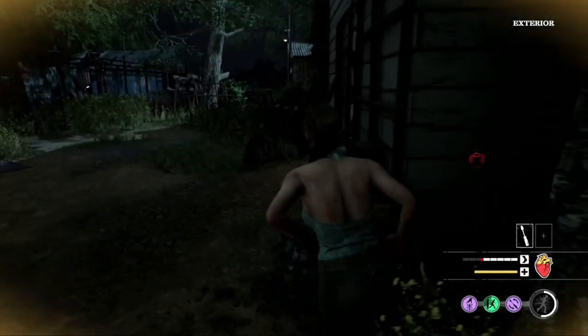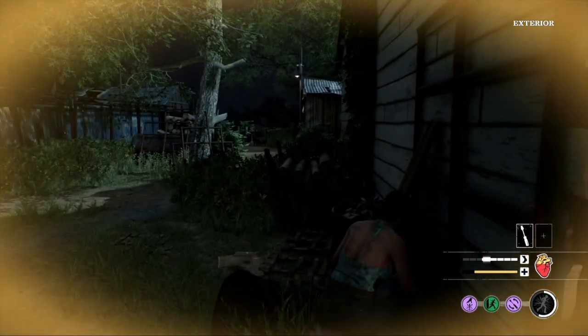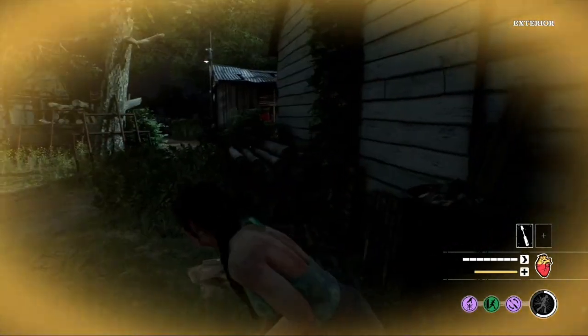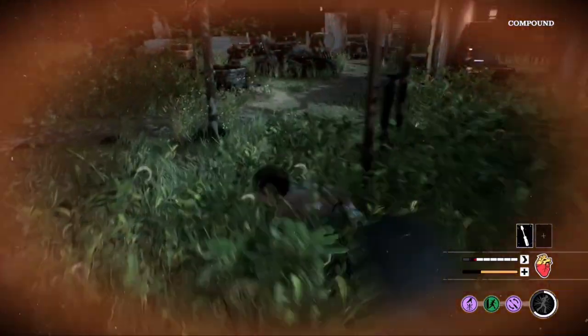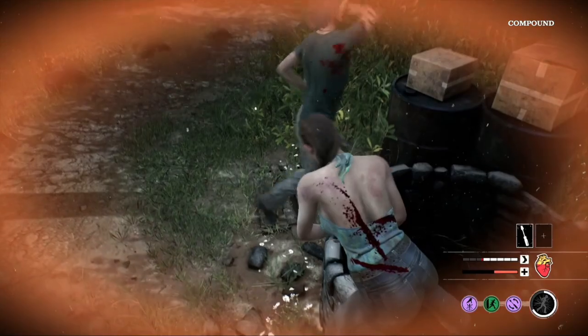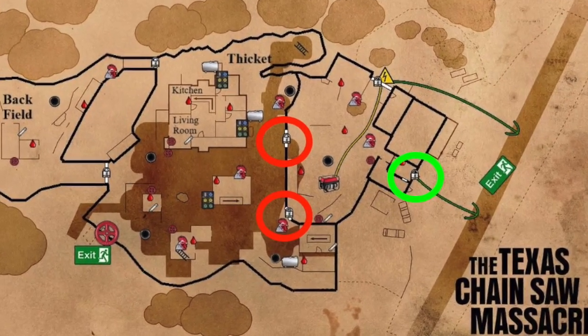This exit is extremely risky unless you have a whole team there to protect whoever is kicking the generator. Competent family members are very good at patrolling this area. In this same area there is actually another exit which is much simpler than the generator — so if you manage to get through the gate to this area, you should probably try that other exit instead.